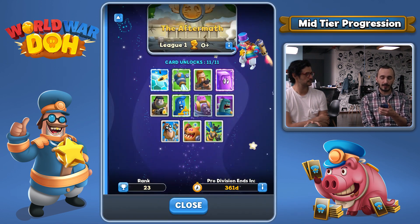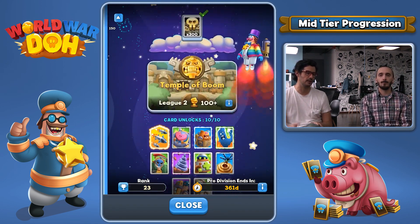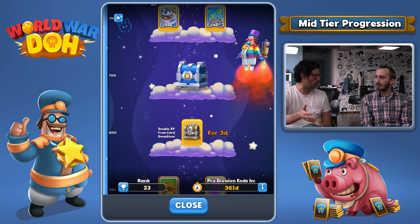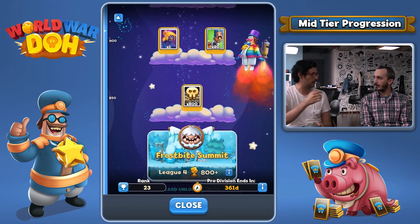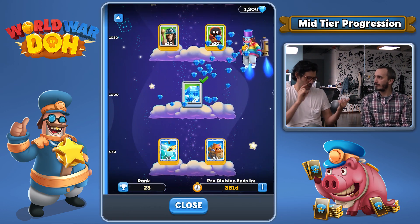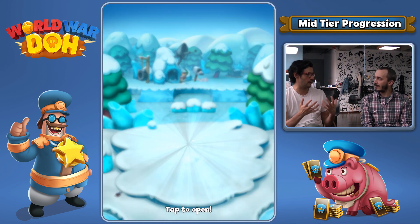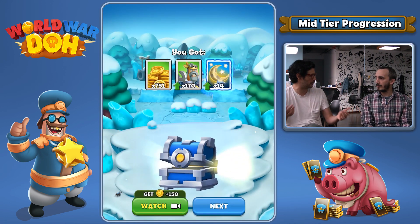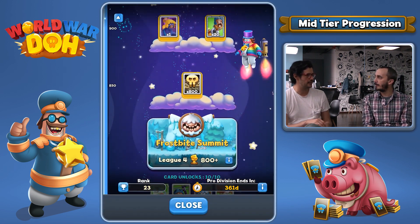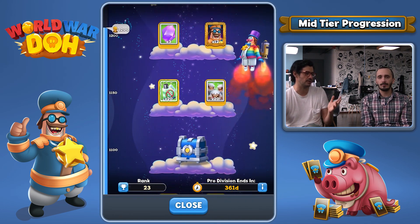Next on the docket is mid-tier progression goals. What we wanted to create was a small, step-by-step reward system that allowed players to incrementally achieve stuff while climbing in power. Right out of onboarding, you get your first reward of 20 gems after reaching 25 power. As you progress through the different leagues, you get regular rewards like gems, doubloons, coins, cards, and avatars. Some rewards are special, like double coins for a certain amount of time. It's a good incentive to give you a sense of progression every time you log in.